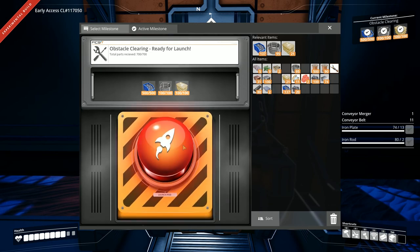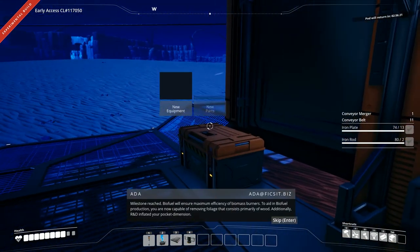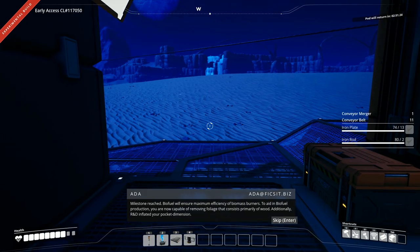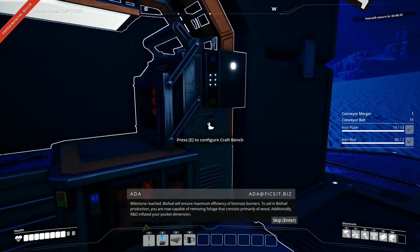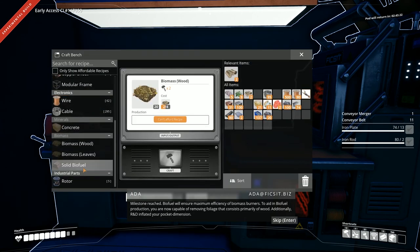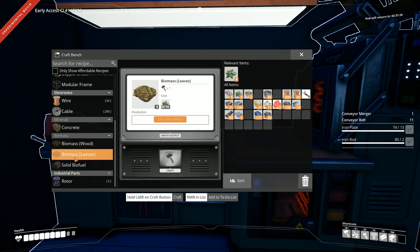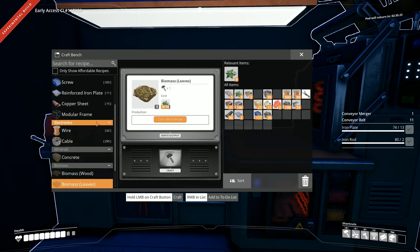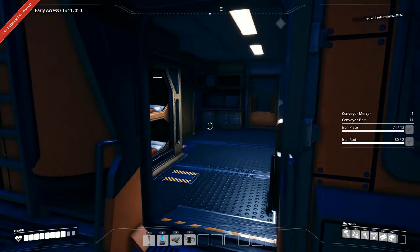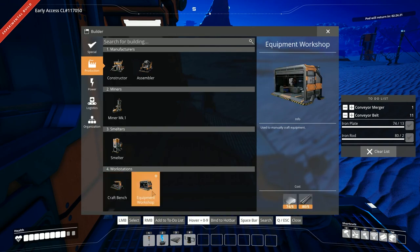Milestone reached! Biofuel will ensure maximum efficiency. To add biofuel production, we need to remove foliage — and our pocket dimension got inflated by R&D! We need eight biomass to make that, which means we're gonna need to build ourselves a chainsaw. So I think we need an equipment workbench.